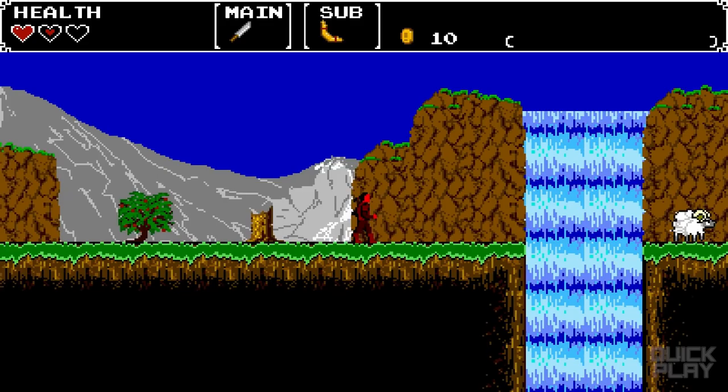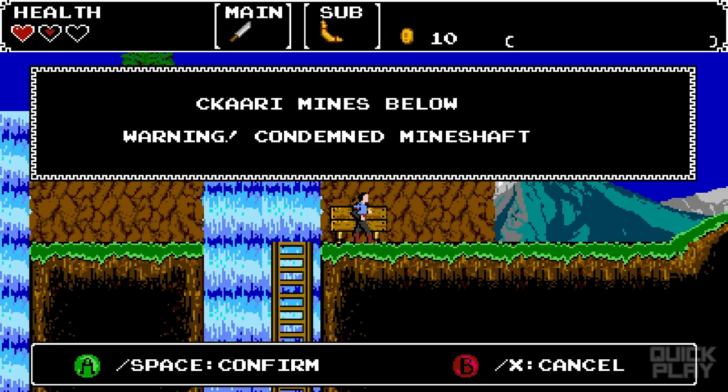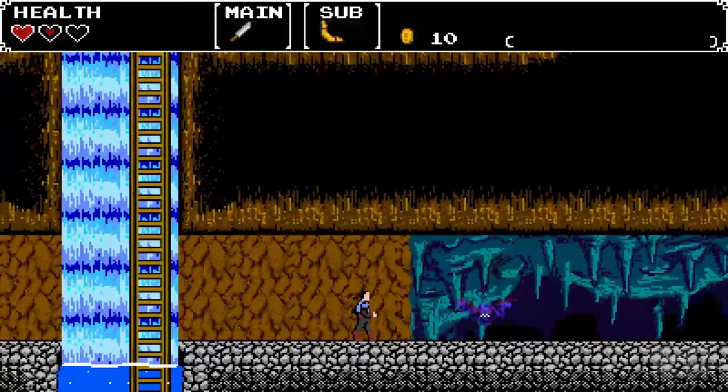Some of these guys take two hits. Got some wool. There's a sign — 'Condemned Mineshaft.' That sounds exciting, let's go check it out! Lo and behold, the Condemned Mineshaft is locked — we've got to get a key somewhere. We'll find out, though.